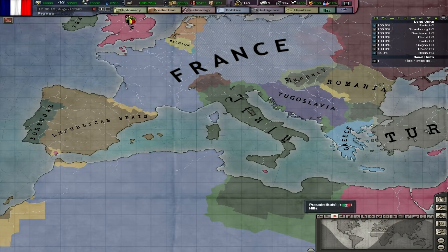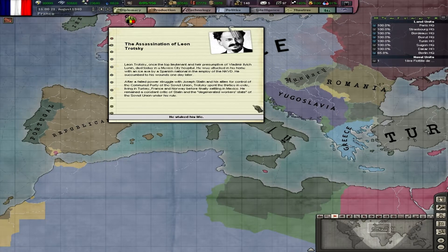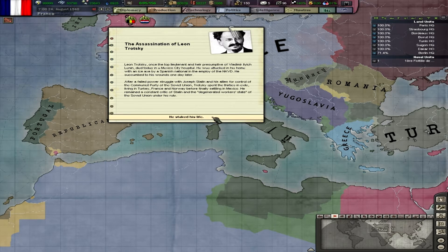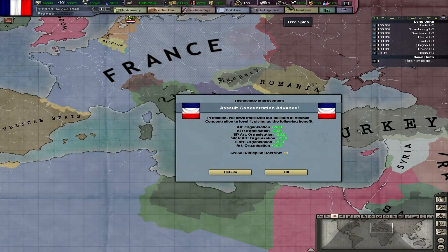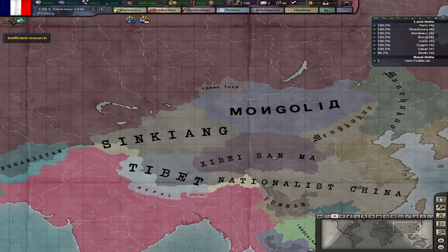Anyway, let's retrieve this: support our ruling party, and perhaps counter espionage. Then I'm going to attempt a coup and make them leave the Axis. Let's gain three neutrality there. Is there anything interesting happening somewhere?